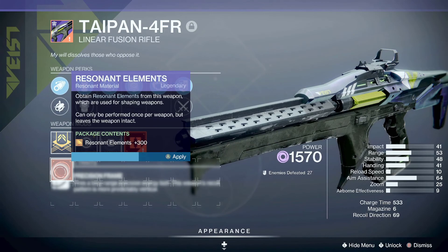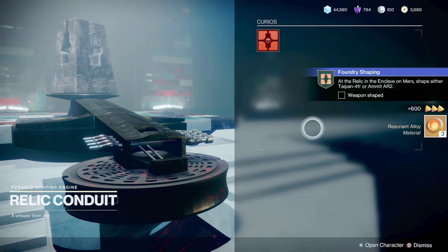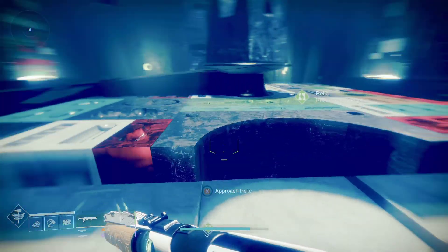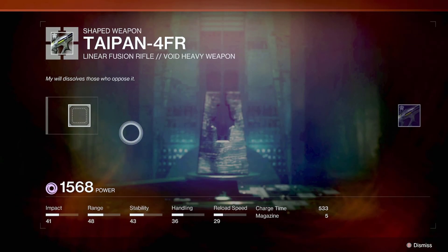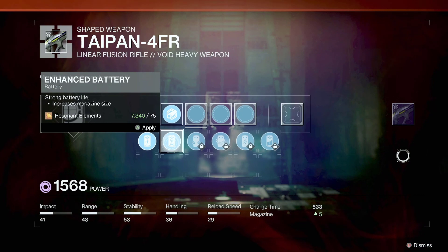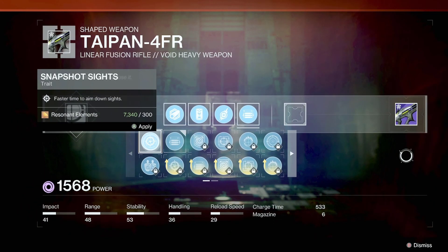Once you complete both quests and get the resonance, go to the conduit and extract from it. Then head to the Enclave and shape the Taipan-4FR. Just pick whatever perks you want for the original shape — it doesn't really matter what you choose for the first version.